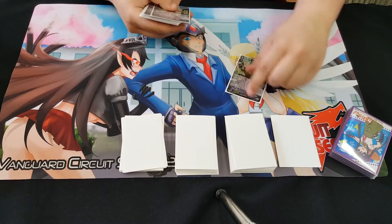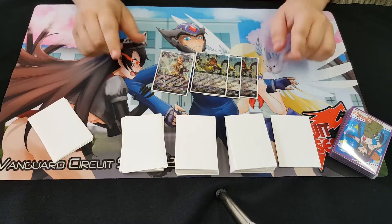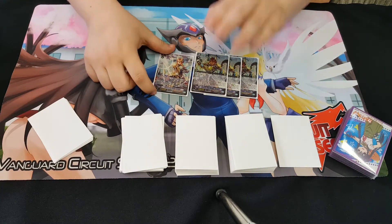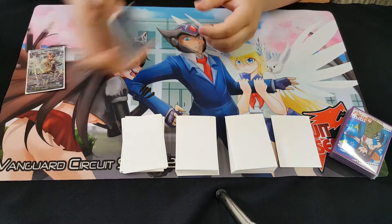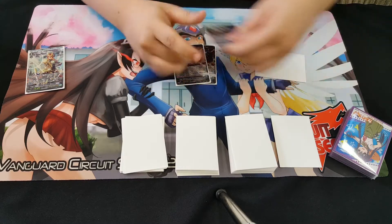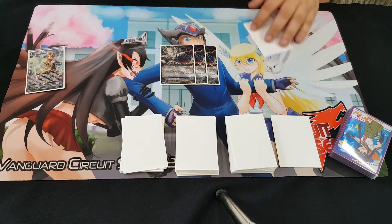First we've got four SP Gurguts, very important. If they're not SP, you're playing the game wrong. So four SP Gurguts. Three SP Ezel Scissors, very important.